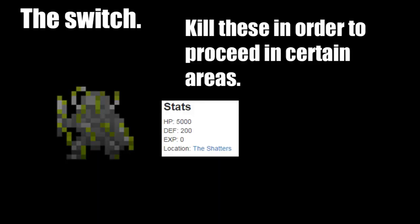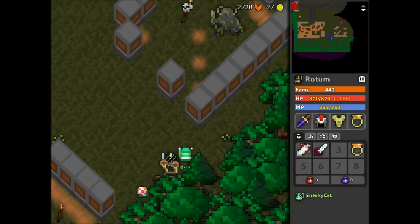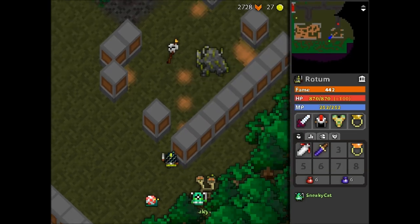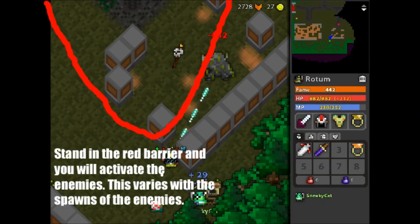Switches are required to kill in order to proceed to the next area. Stand in the red barrier and you will activate the enemies — this varies with the spawn of the enemies. I use a sea sword to avoid it.